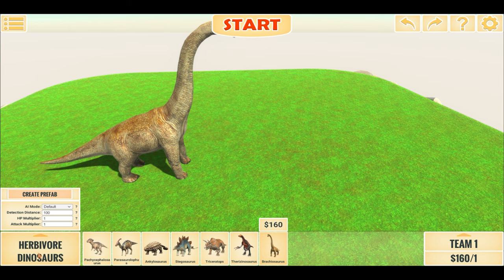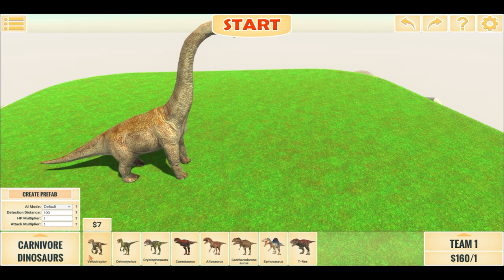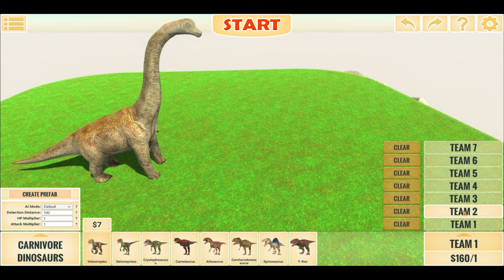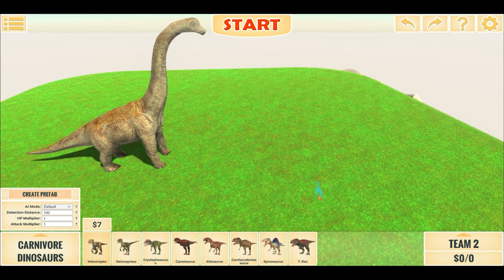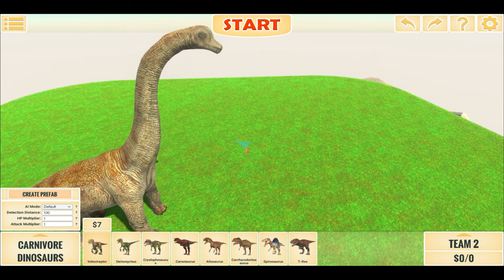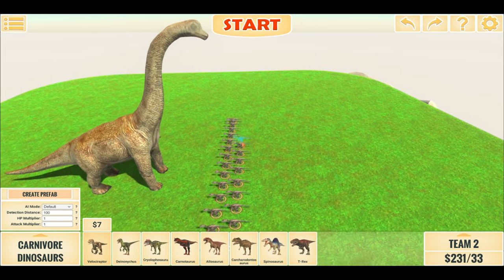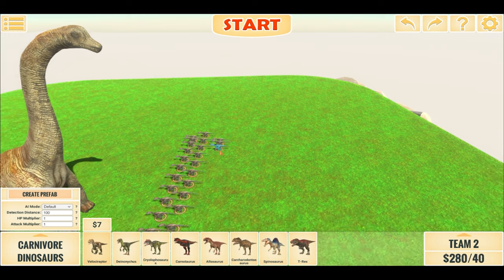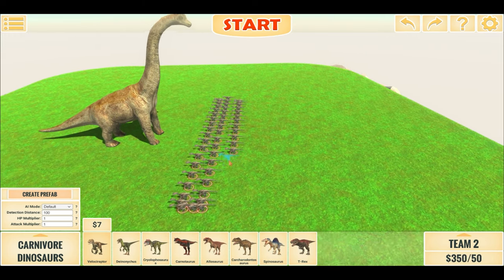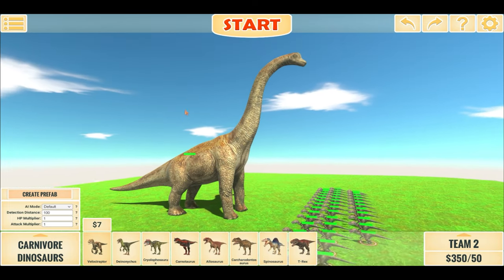We're going to see what can take it out today. First stop is the carnivore dinos, and we'll have Velociraptor going up against it. It's highly unlikely they'll beat it, but we'll put 50 Velociraptors and see how they do. There we go — 50 Velociraptors versus this super brachiosaurus.